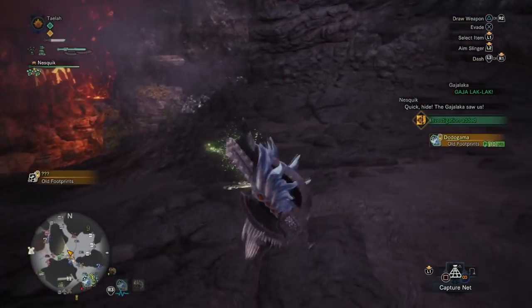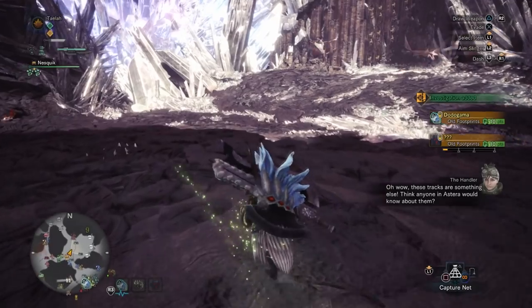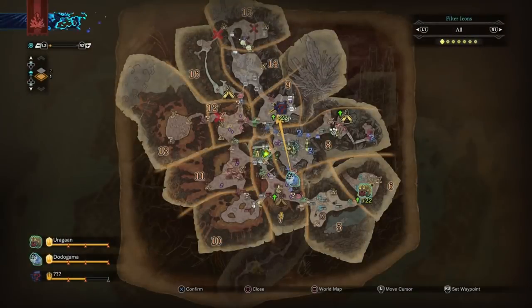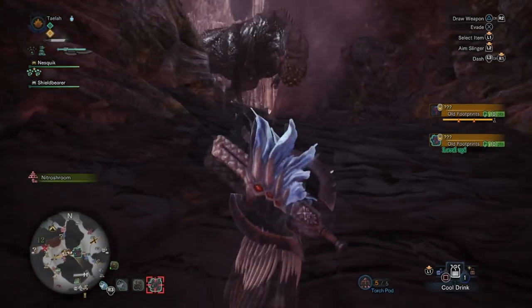Deviljho can appear in all five areas of the game. I had the option of the Rotten Vale and Elder's Recess. I chose Elder's Recess because it's much smaller and would be easier to track him in. Once you find enough of his tracks, he will show up on the mini-map just like every other monster. Make sure you're prepared for the fight though, as Deviljho is no pushover.